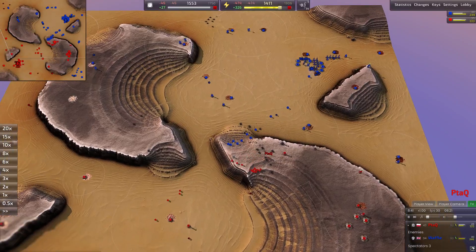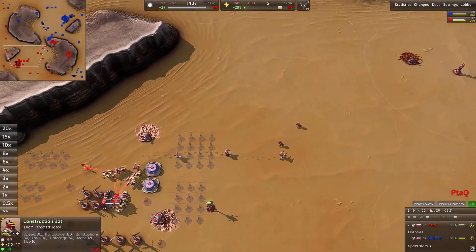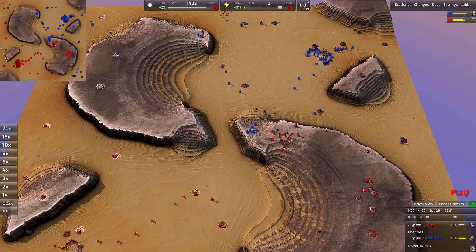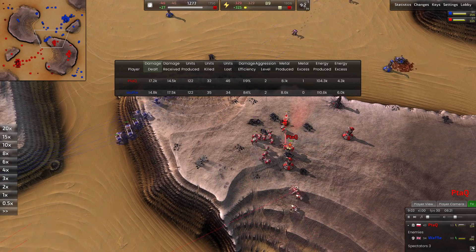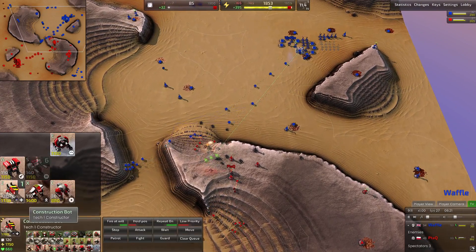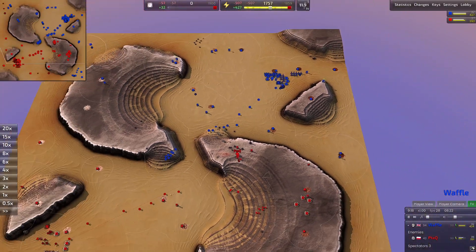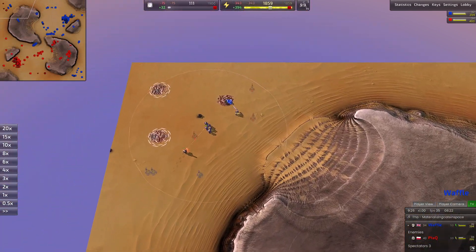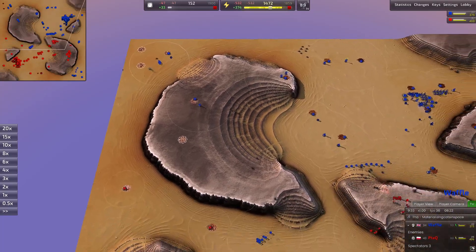Waffle continues to add on thugs while P-TECH is still in grunt production with a couple of thugs trickling out. Look at the build power in the main base — seven construction bots adding on wind turbines and construction turrets. Looking at the stats, Waffle is about 500 mass up at nine minutes into the game. Thugs are about 140 mass and construction bots are 120, so that's not a negligible advantage. Waffle has already capped all the mexes in the bottom right side of the map, and over in the top left, another construction bot is going to deny another expanding engineer — taking out the second construction bot of the game.